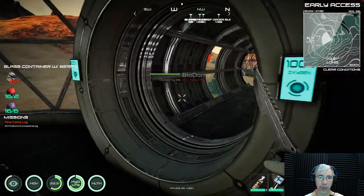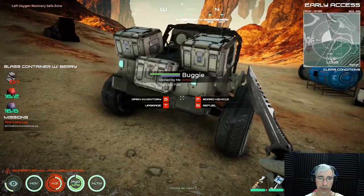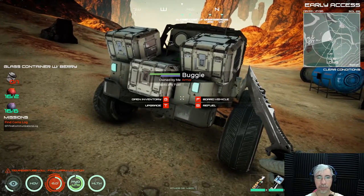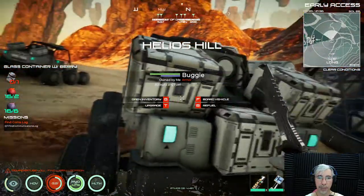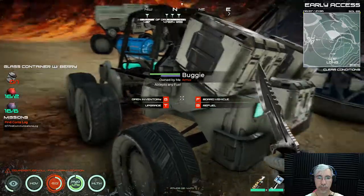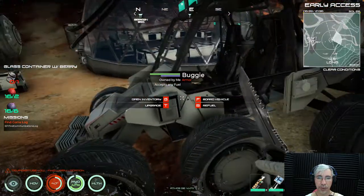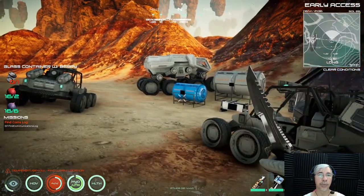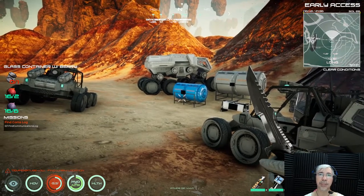The same issue appears with buggies — press G to open inventory, F to board, B to refuel, T to upgrade, and so on. It could be simpler: point at the crates and F opens inventory, point at the seat and F lets you ride. Anyway, that's everything for this video — I hope you enjoyed it. This is Cyber Settler signing off.